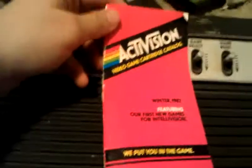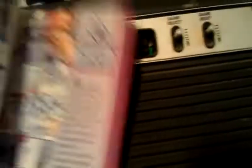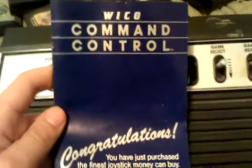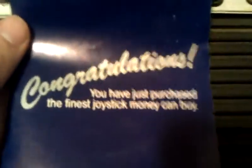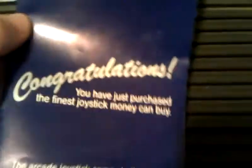I didn't really take too much time to look at that one. There's a game catalog here that actually looks pretty neat — it has little symbols for things and a bunch of games listed. This one actually made me laugh — it's the Command Control joystick manual, and it says: 'Congratulations, you've just purchased the finest joystick money can buy.' I don't know, it just sounds humorous — and that was like 20 years ago.